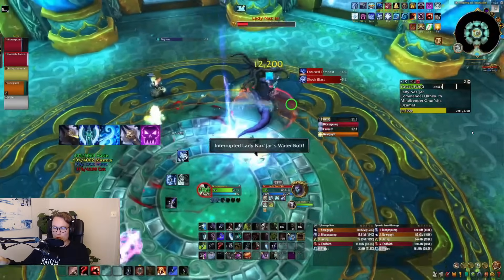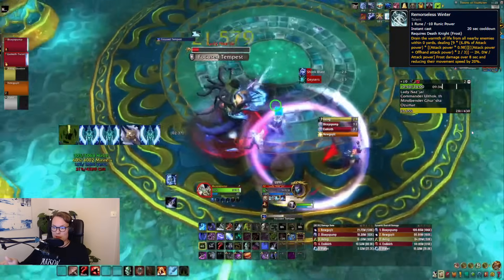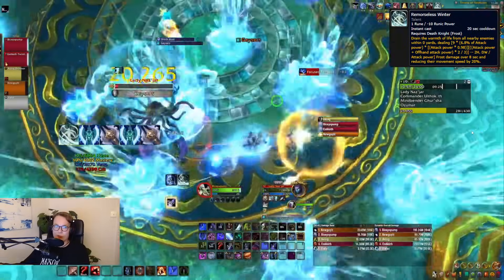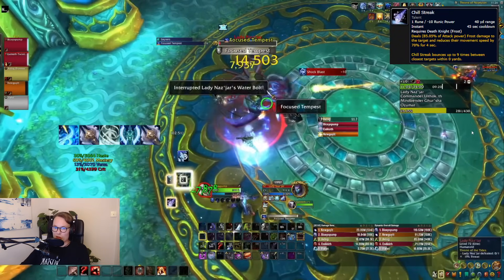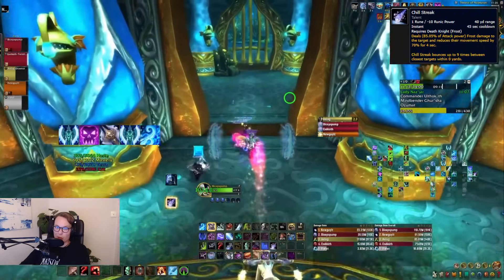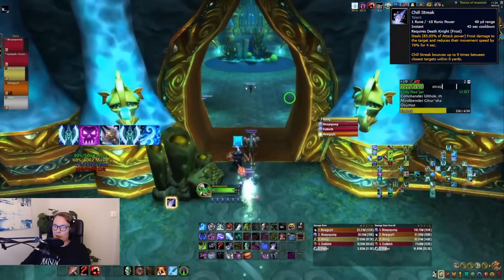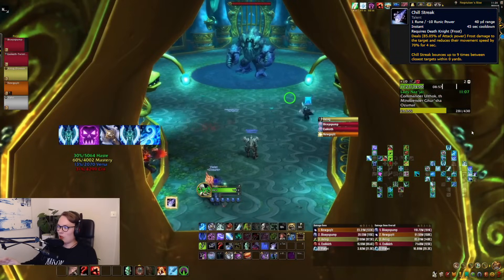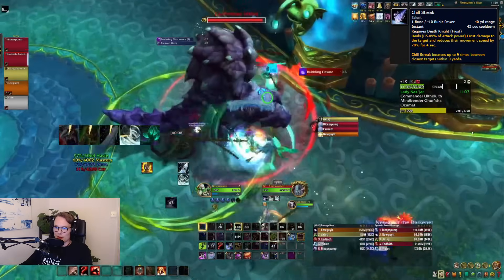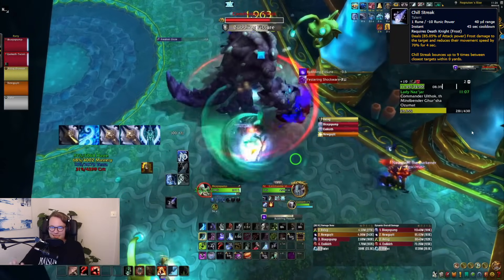Let's talk about the other cooldowns you need to track: Remorseless Winter and Chill Streak. Remorseless Winter has really high priority and should be used whenever it comes off cooldown — even in a Pillar of Frost window, even on single target. It's better to just use it ASAP than to hold it for another window. Chill Streak has a similar priority — just press it whenever it's up. You might think you want to hold it for Pillar windows for the damage buff synergy, but if you start holding it you'll lose so many casts that it's not worthwhile. Press both on cooldown at all times.